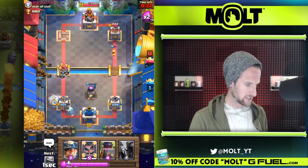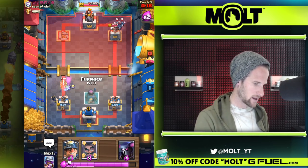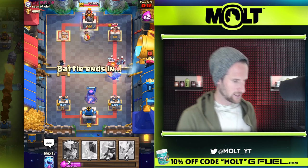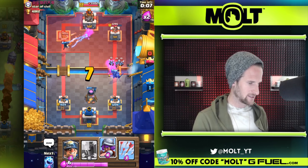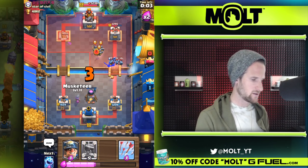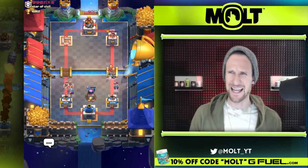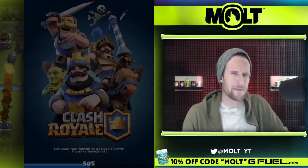What are you gonna do? He's got to go for this other one over here. Ice spirit does some work on that as well. He's really really wanting his elite barbs to take that out. We need to get some fire spirits on those minions — I really don't want to waste my elixir on that because we don't need to. So I'm gonna defend over here, throw our miner down, and we take it out! Let's play one more — I'm not messing around.